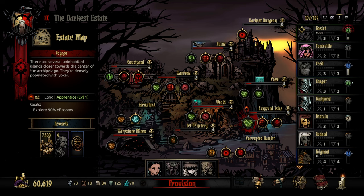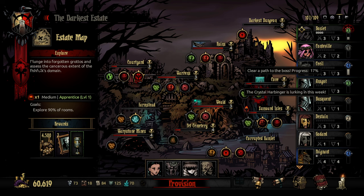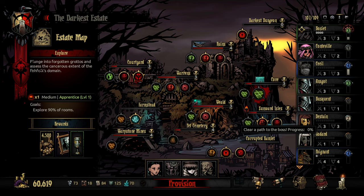Heya everyone, Meowcity here, welcome back. Today we're going to be going into the Cove. Maybe we're going to find the Harbringer, maybe not. I'm actually kind of hoping for it because I don't think I've ever fought it, so it'd be kind of nice to see. The main goal is to level up the Cove and to level up some heroes that I don't have at level 3 or higher.